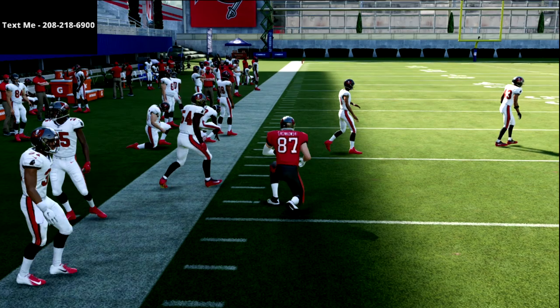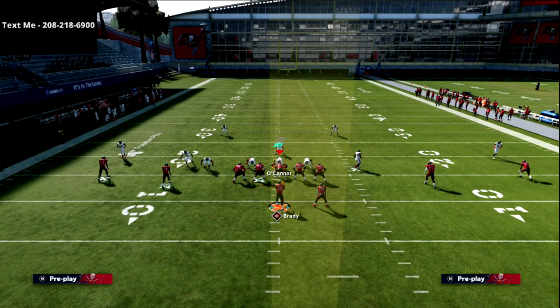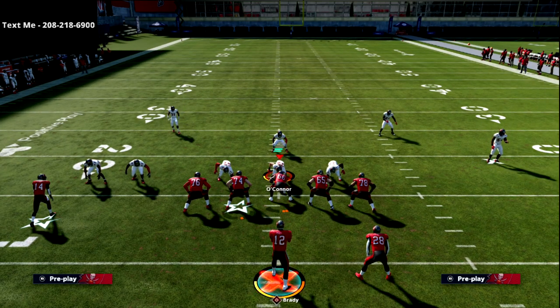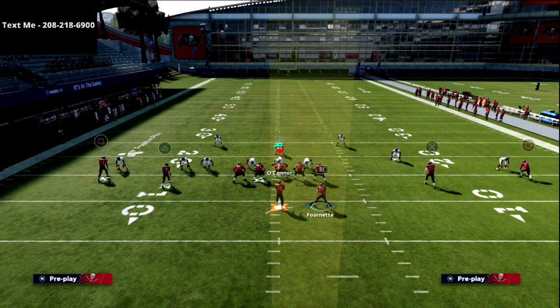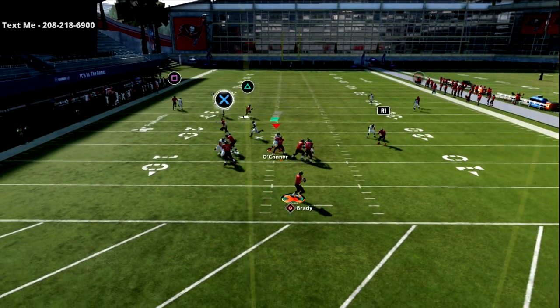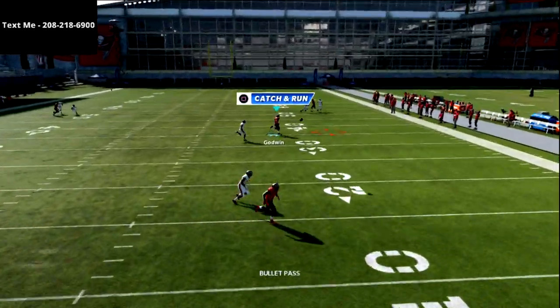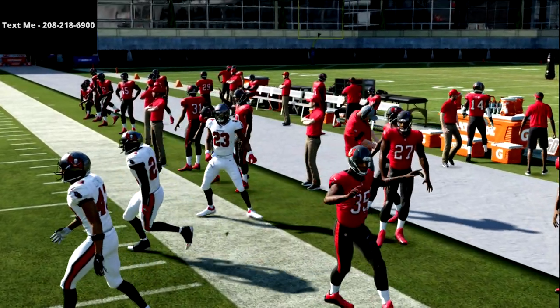Against man-to-man coverage, this X receiver, because he's not going to get jammed, is going to get wide open against the defense. It's really, really simple for him to be able to beat that coverage. If they were to run press man and I have a good slot receiver on this play, you're going to see that the post route is also going to easily beat man to the inside. I can easily pass-lead that across and be beating man-to-man coverage for an easy gain over the top.